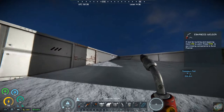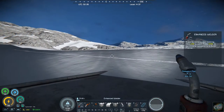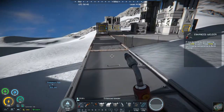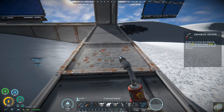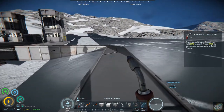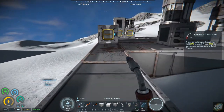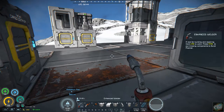They'll rust down to nothing unless you repair them. And so if we go up here on my small base, you can see various blocks starting to rust. These are starting to rust. These two are starting to rust. And this will happen on anything that is not airtight or painted textures.